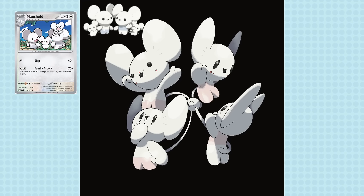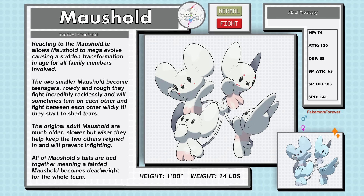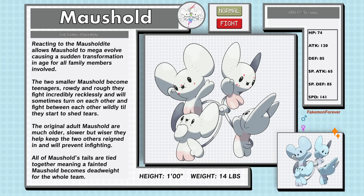I chose Normal and Fighting type for these guys, as I felt it fitting if the two teens are just beating up everything in their way, including themselves. Mega Mousehold, the family Pokemon, Normal and Fighting type. Reacting to the Mouseholdit diet allows Mousehold to Mega Evolve, causing a sudden transformation in age for all family members involved. The two smaller Mouseholds become teenagers — rowdy and rough, they fight incredibly recklessly and will sometimes turn on each other wildly, till they start to shed tears. The original adult Mouseholds are much older, slower, but wiser. They help keep the two others reined in and will prevent infighting. All of Mousehold's tails are tied together, meaning a fainted Mousehold becomes dead weight for the whole team. In this form, Mousehold has the ability Scrappy.